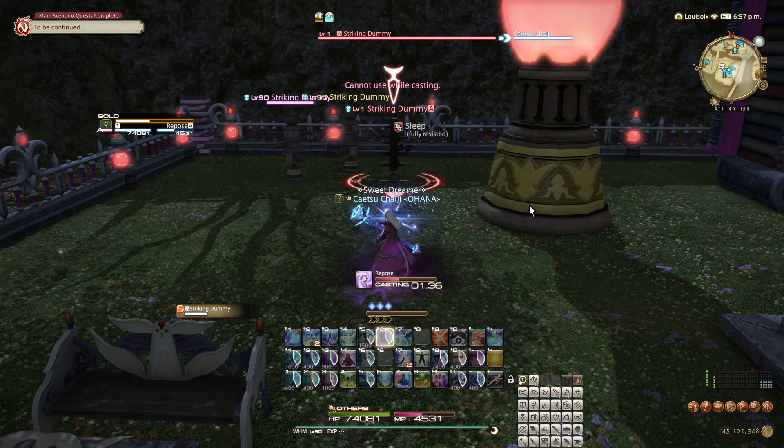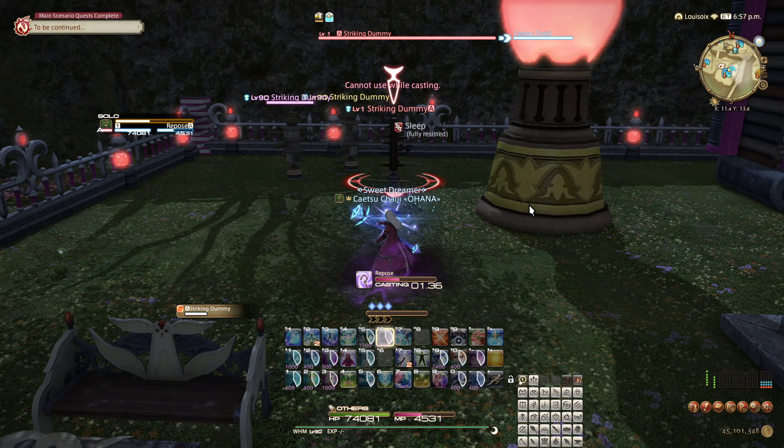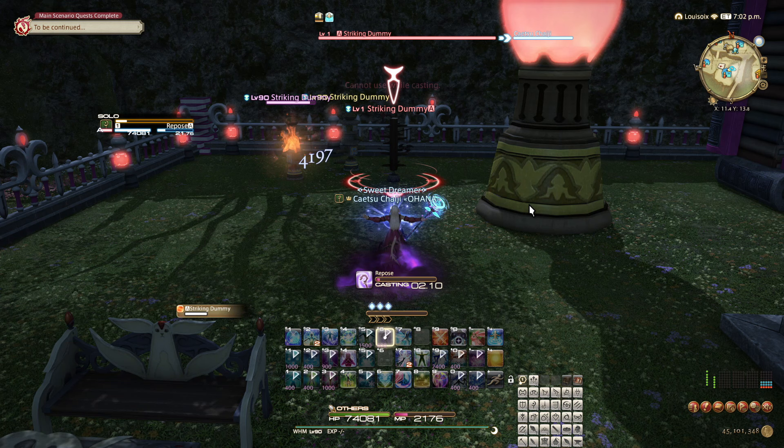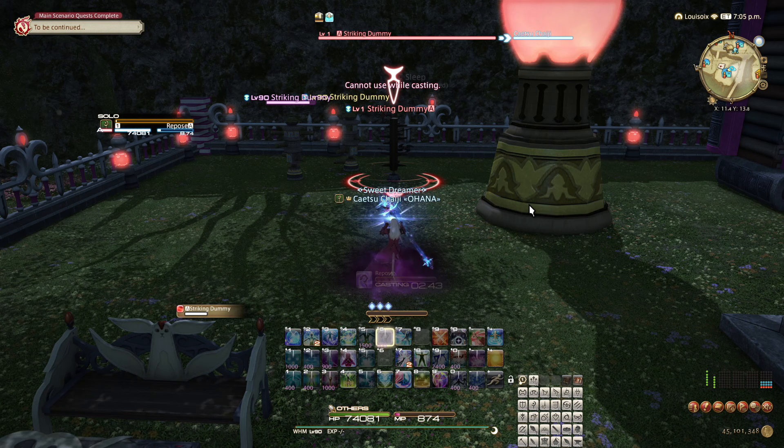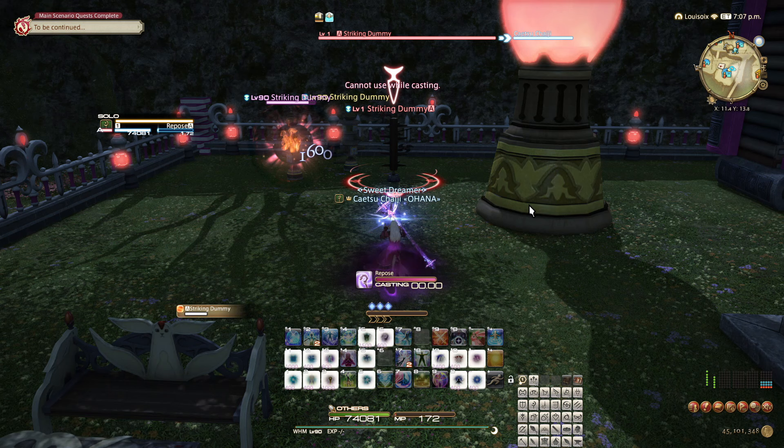The second detail is that if you ever try to apply a weaker version of the same effect on something, it will usually fail. This means that if you apply a 30-second sleep effect to a target and then attempt to reapply it before the duration drops below 15 seconds, then it will simply fail to connect. And if it fails to connect, the diminishing returns will also not be refreshed or affected at all.